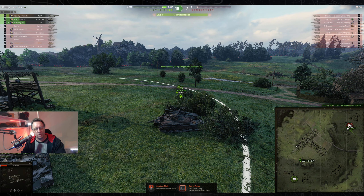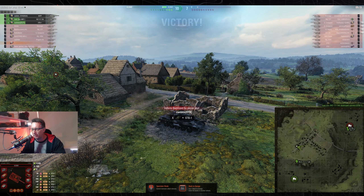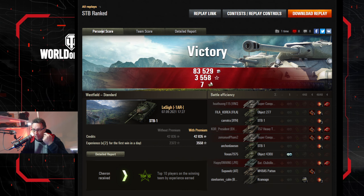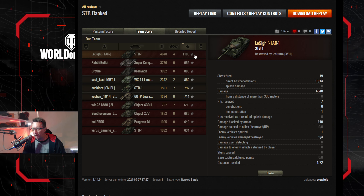Tell me what you think — do you like ranks? Do you think the 10 versus 10 is better? In the end the STB goes down to the WZ-115A and LaSai picks up a nice tidy win on Westfield. He got one chevron — it would have been two because he was top score, comfortably, with 4,648 hit points of damage. Four kills, 1,186 base experience.